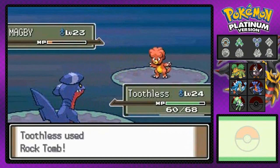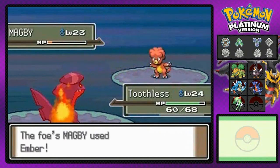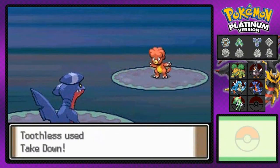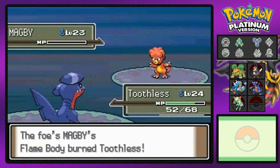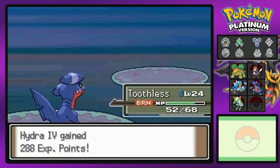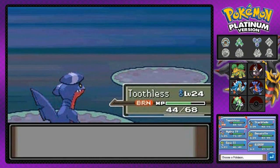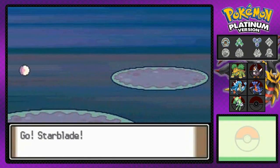Magby takes it like a champ and is still alive, but its speed has fallen which is good for me. There's that Ember attack that was gonna really mess us up. There we go — Take Down attack, a little bit of recoil. And bam, we get burnt again. Jesus. Donatello grows to level 29 — wow, dyslexia, not cool. We're hurt by our own burn.